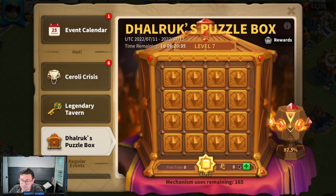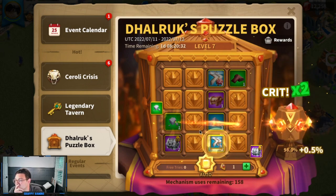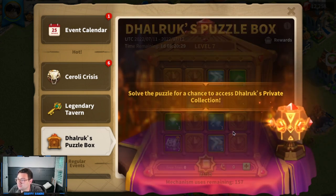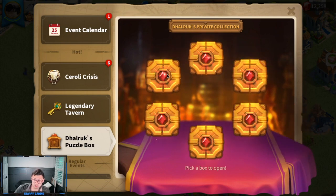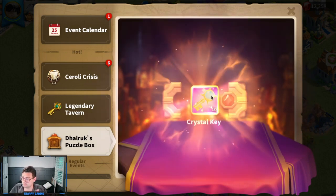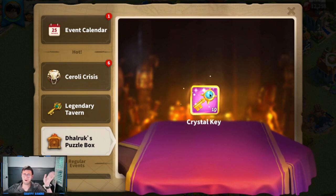Let's do this one, which should put us into Dalruk's private collection. There we go — solve the puzzle for a chance at this. You get one choice for the private collection and the odds are not in your favor of getting something worth it. I'll pick this one — 10 crystal keys. I don't know if you guys know my opinions on crystal keys, but they're really not worth it. Since they changed the drop rate, they kind of suck. So I spent all those gems that I could have otherwise spent on Hunt for History, the wheel, or Holy Knight's Treasure for four legendary equipment materials and 10 crystal keys.